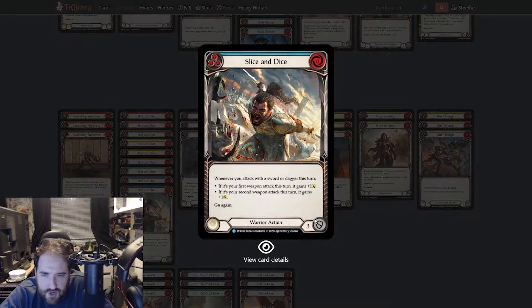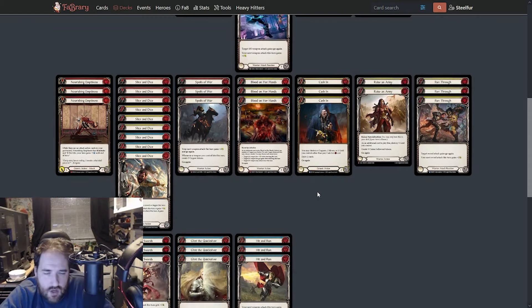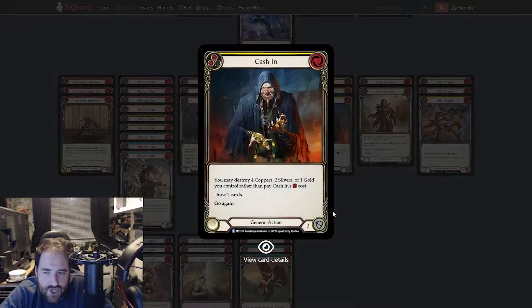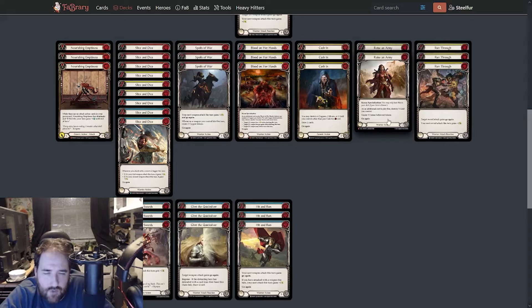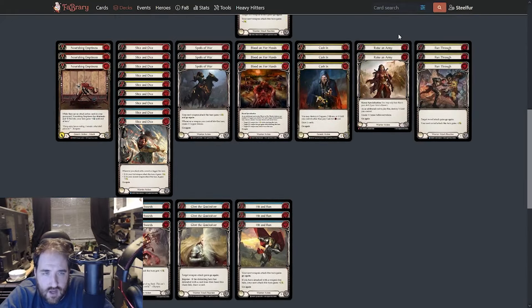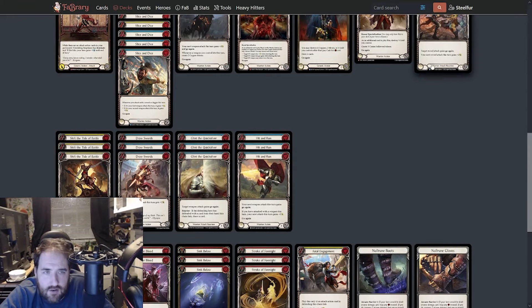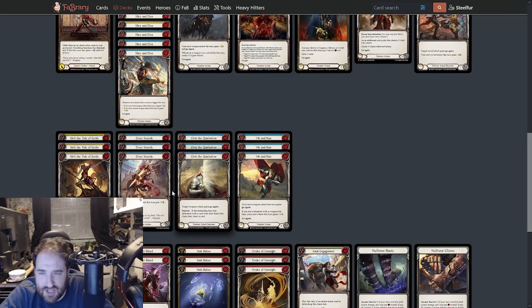Slice and Dice is probably one of the most efficient buffs for weapons while also being a good blue. Spoils of War to make copper, which you can then use for Blood on Her Hands — as another late game threat or to buy time for Raise an Army. Cash In to either spend the gold or raise an army to spend the gold. I might drop down to two or three of these and put in some other cards. Run Through gets go-again and gives plus damage. Shift the Tide of Battle — if you've buffed a sword, you get an agility token.